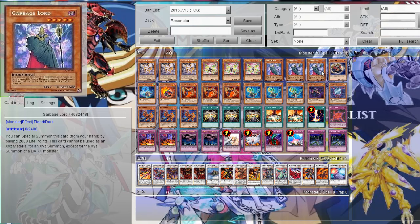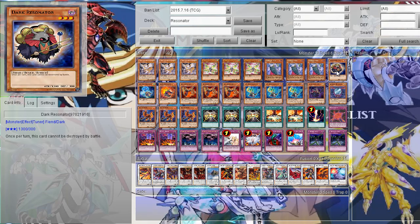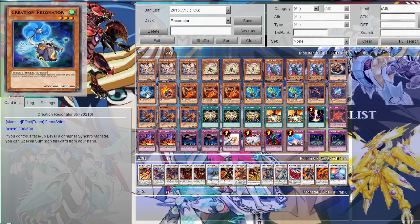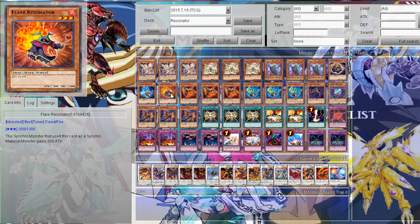Then of course the Resonator monsters themselves. One Dark Resonator — pretty good, the original Resonator pretty much. Then one Creation Resonator, which can special summon itself if you control a level 8 or higher Synchro monster, so pretty good. And one Flare Resonator, which gives your Synchro monster a free extra attack if you use it as Synchro material.